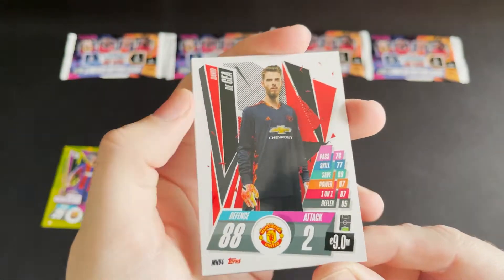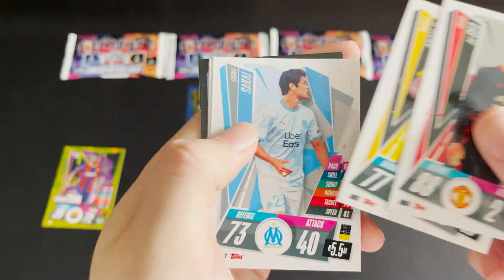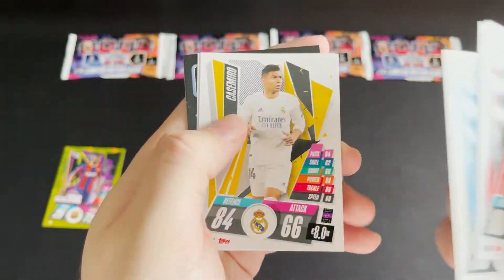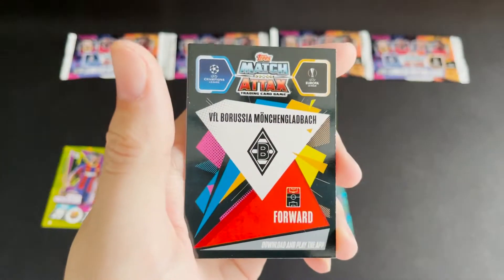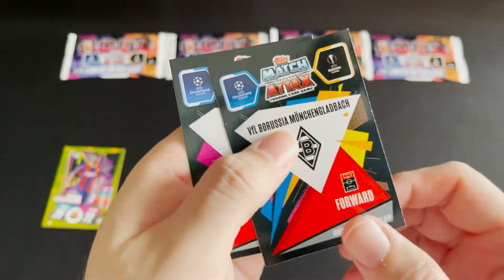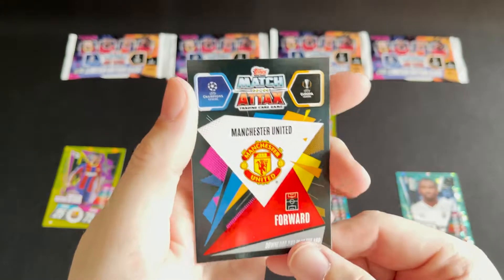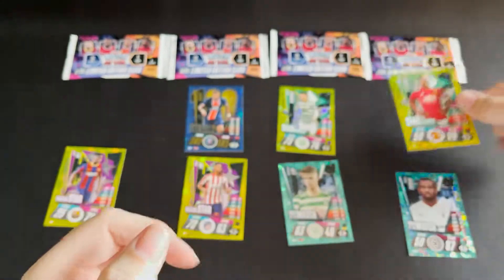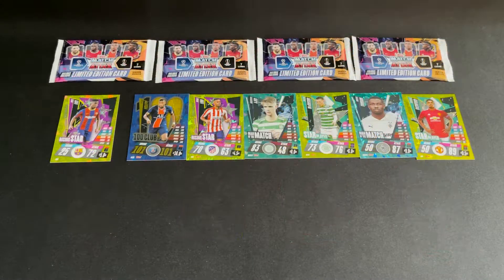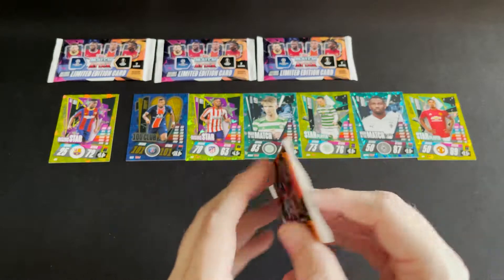Our final normal pack before we get to the limited editions. We have a Manchester United goalkeeper, a Dortmund defender, a Marseille defender, a Madrid midfielder, and a Club Hero Leipzig forward. We also have a Mönchengladbach forward, a Man of the Match Thurman, and a Manchester United forward — a star player of Marcus Rashford. Okay, the first of our limited editions is up next.